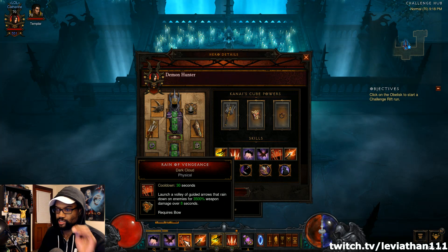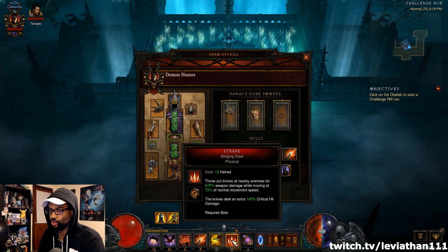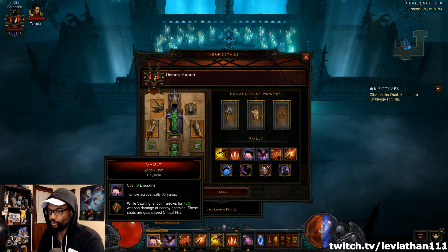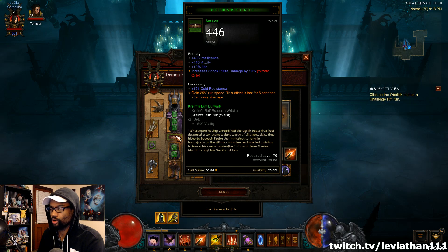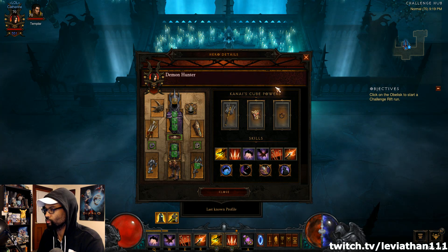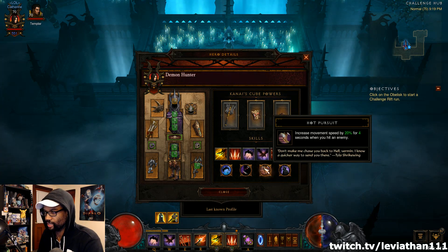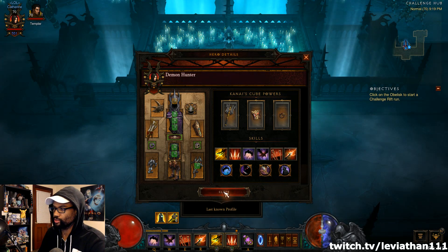You can throw out Rain of Vengeance against Elites for some extra DPS, but really the Strafe is just going to do it for you. You have Tactical Advantage in the build, so if you hit a couple of Vaults during dead spots you can speed through the rift. You also have Warzechian Armguards, Crumb's Buff Belt, and the Wreath of Lightning going off for nice speed. When you pick up Health Globes you'll get Hatred and Discipline back from Blood Vengeance, and Hot Pursuit gives extra movement speed as well.